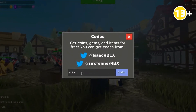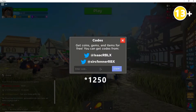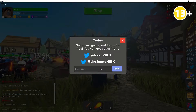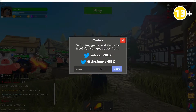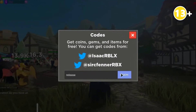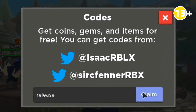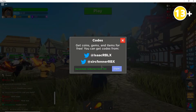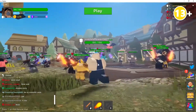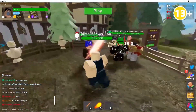I'm going to the last two codes. The second code is 'coins' — let's press claim, and we got 150 or 120 coins. Then we have 'release' — this is the last code for this video. I think everyone gets a different amount depending on what level you're on. Let's press redeem, and we got 100 gems. There you go, guys!